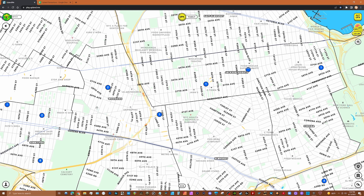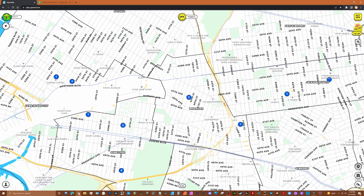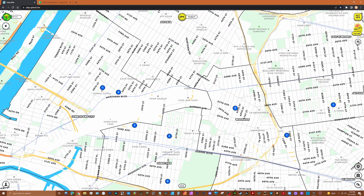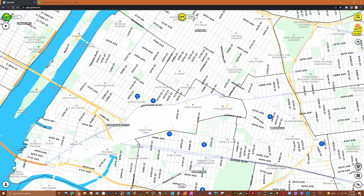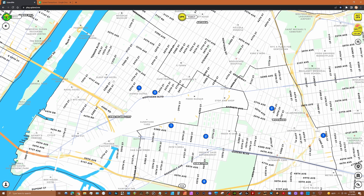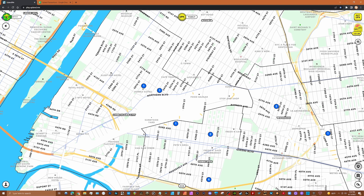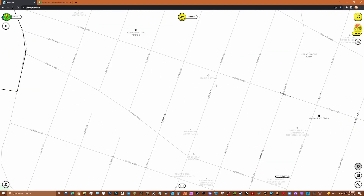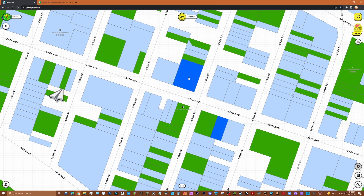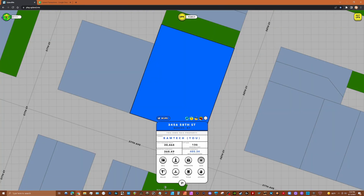I also wanted to get a property towards the western side of Woodside so I could set my block explorer up to head into Long Island City. Long Island City is right here, and there are some really good properties. The properties in this collection area were very expensive, so I'm pretty sure this is going to be a collection neighborhood. What I did was position my block explorer right here on a property I purchased on 58th Street.